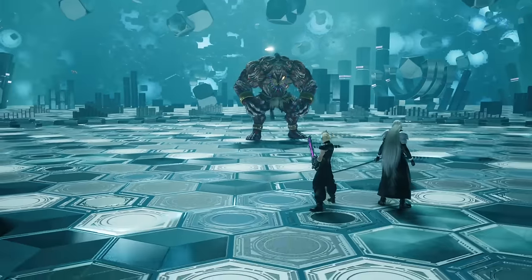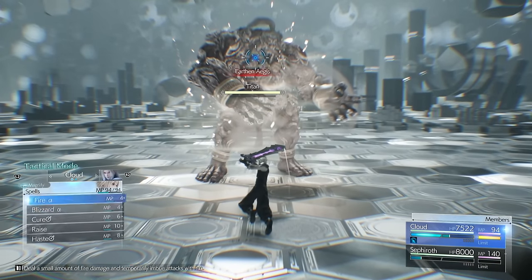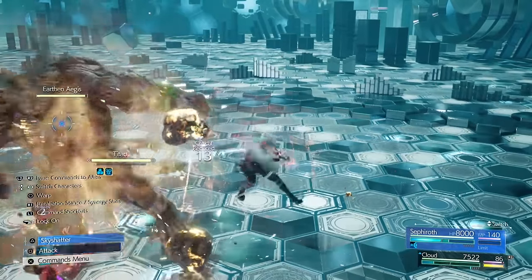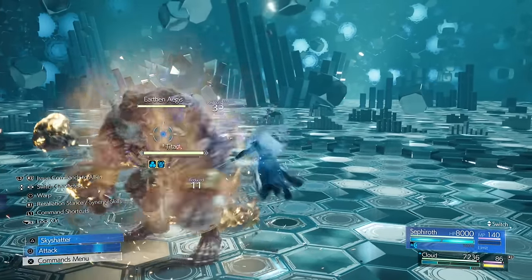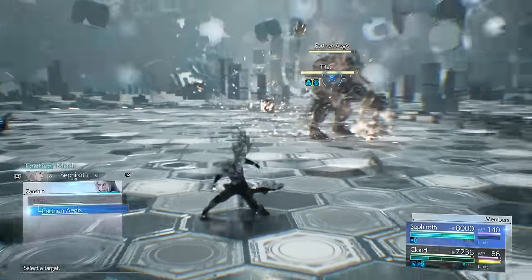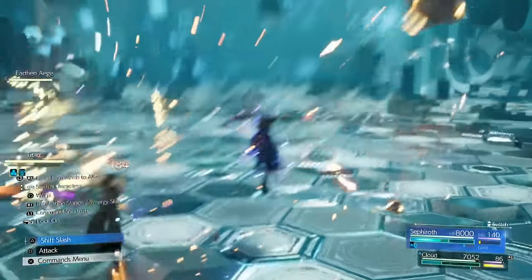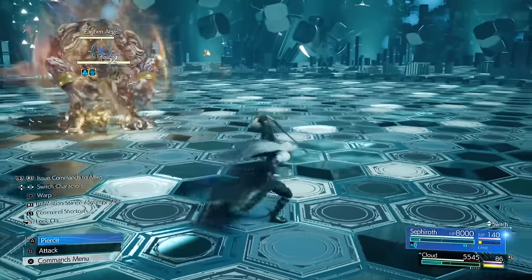Here we go — this is the start of the 10-wave battle with Cloud and Sephiroth. We're going to do the usual haste on everybody first to get more ATB and damage, then focus on using Sephiroth for the most part and having Cloud kind of help Sephiroth in the meantime. This one's a lot easier than Zac's because Sephiroth is really strong and Octaslash and Octaslash Prime are pretty broken. Sephiroth's dodge is also very broken — I just dodged all of that while dodging into Titan.